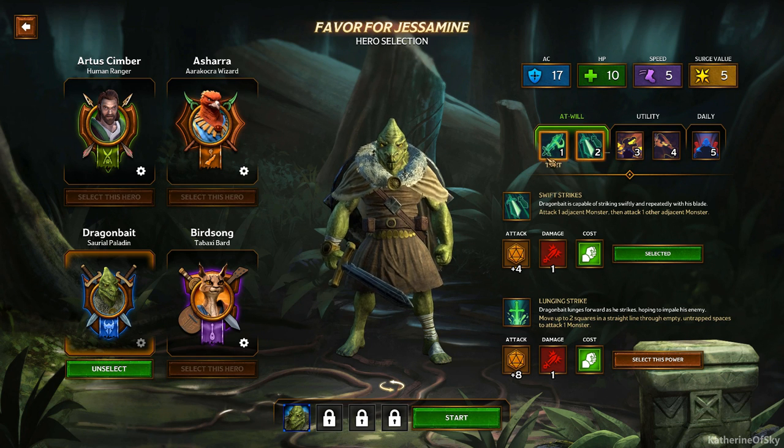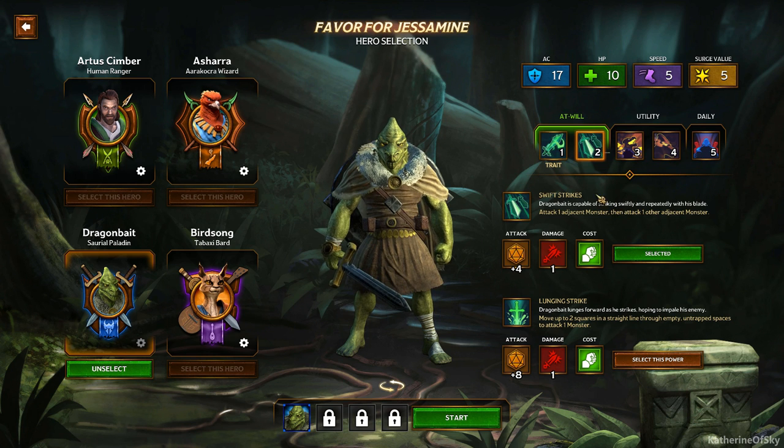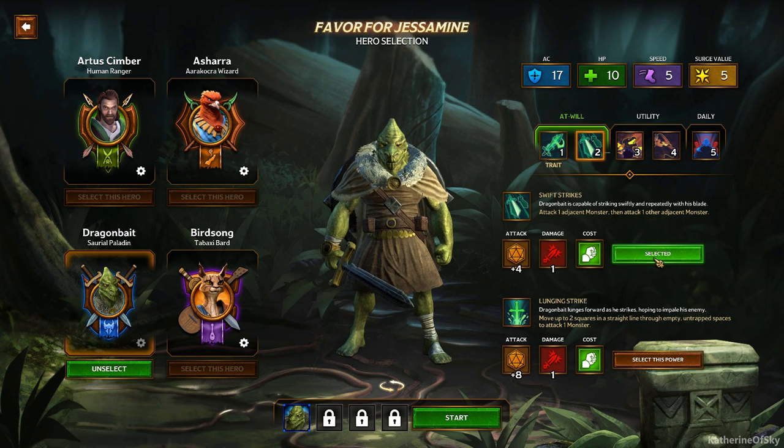You can select different powers for each slot. We've got Holy Avenger — this is not swappable. It's a powerful magical weapon that causes great damage to unnatural foes: attack one adjacent monster and deal plus one damage against undead, demons, or devils. The second slot, Swift Strikes, can be switched out with Lunging Strike. Swift Strikes lets you attack one monster then attack one adjacent monster. Lunging Strike lets you move up to two squares in a straight line to attack one monster. I like Swift Strikes though, because in case we get surrounded this might be better for us.